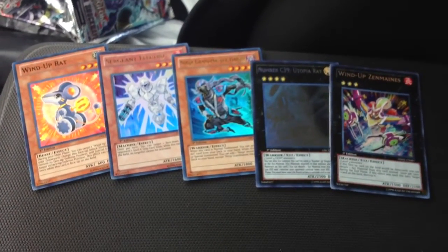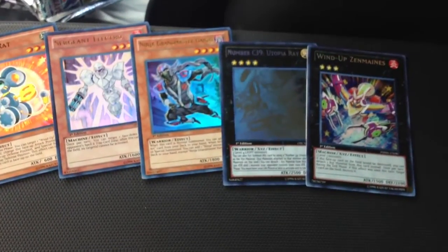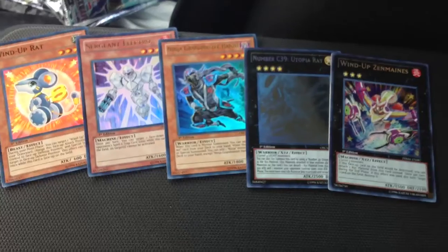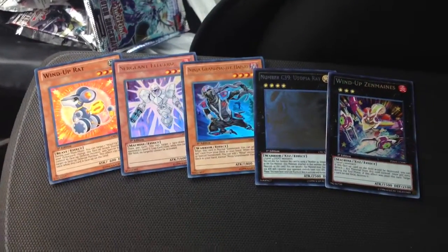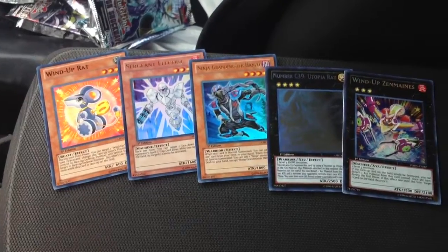All of this is for trade or sale — I may only keep Zenmaines, but still make offers anyway. Shoot me an offer guys, new trade binder coming soon. Thanks for watching.